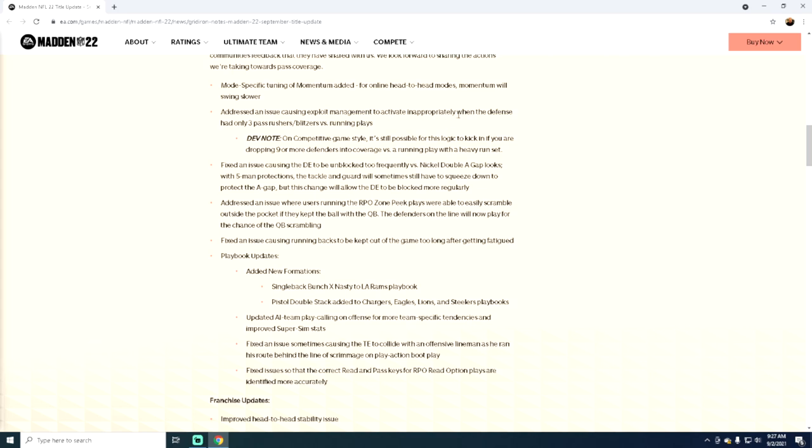They addressed an issue causing exploit management to activate inappropriately when the defense had only three pass rushers versus running plays — key note on competitive game style. It's still possible for this logic to kick in if you're dropping nine or more defenders into coverage versus a running play with a heavy run set. Essentially the weak box stuff is not going to happen. I want to test how dime or dollar does against the run. If a heavy run set is just single back ACE or I-pro, that tells me you still need to rush four. A pro tip: put your defender in a bluff blitz — that will help and they won't glitch out. Or just blitz your user to get around it and only send two to three people for max coverage. This is good — they fixed the bugs, but they didn't improve the game.